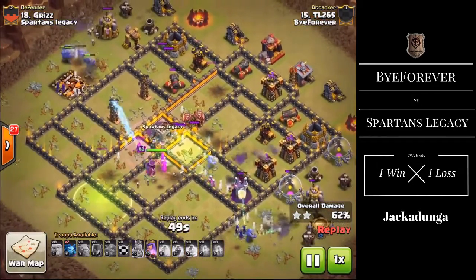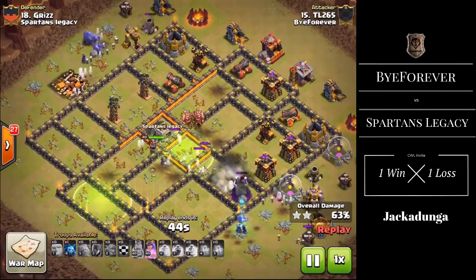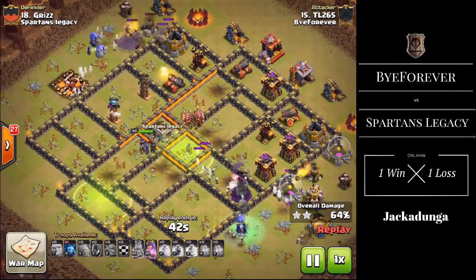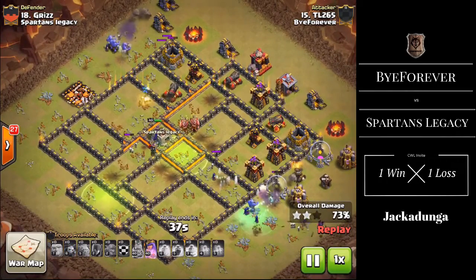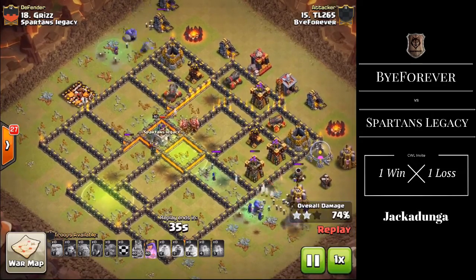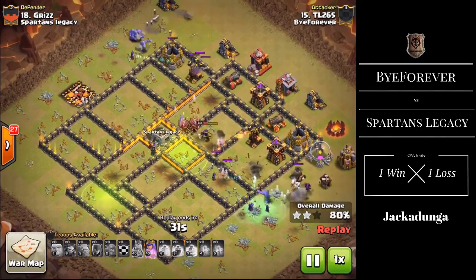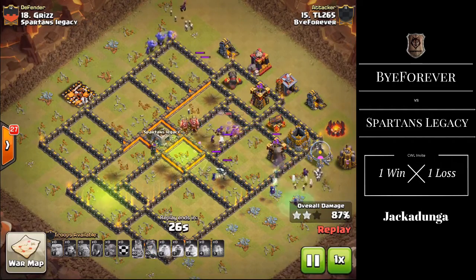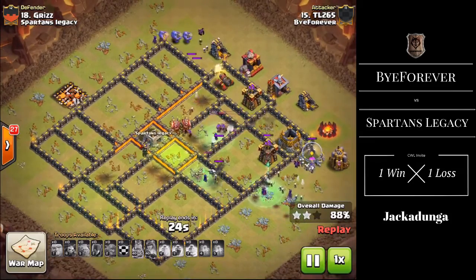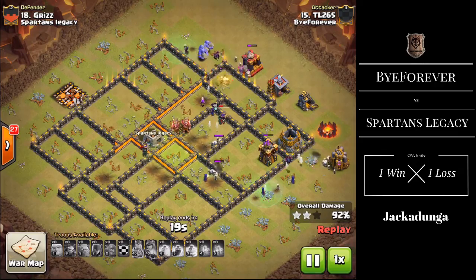Only a few Archer Towers and Cannons remain, with the Queen in hand. The core is wearing slightly thin but he has two Witches, the Queen with her ability still available, and Bowlers and Witches along the outside of the base to take out those peripheral defences. He's done this very quickly and with the Queen's ability used there's only one defence left — a cannon — which will be taken out very soon. Nice job to TL for another triple.